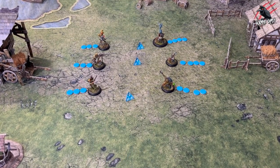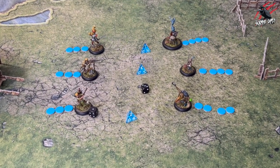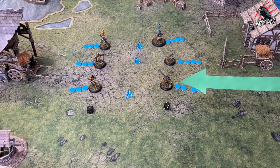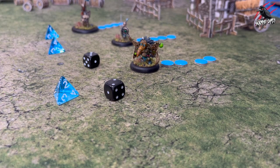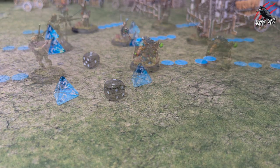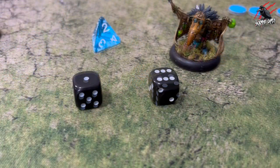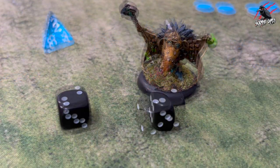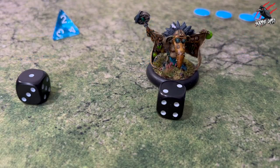To determine which player activates first each turn, all players roll a six-sided die. The player with the highest score chooses which player activates first. If there's a player with initiative they are automatically considered to have won the roll off. In turn one the player with initiative automatically chooses who goes first. In turn two you roll off and the initiative player adds two to their roll. In turn three the initiative player adds plus one to their roll. From turn four onwards you roll off with no modifiers.